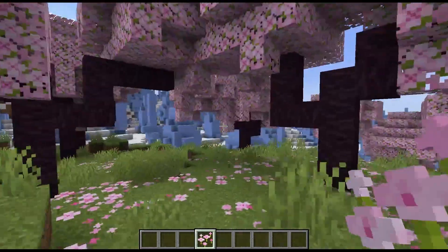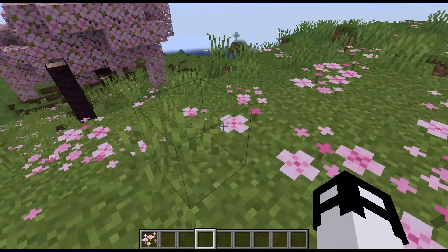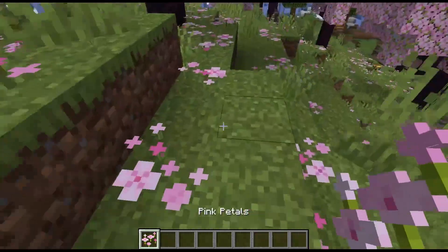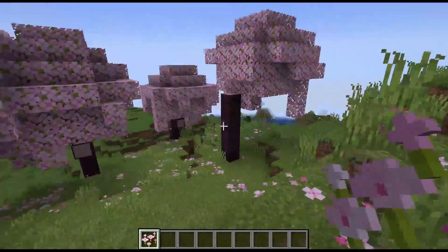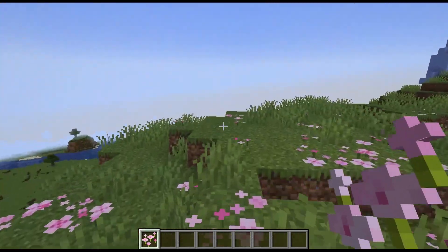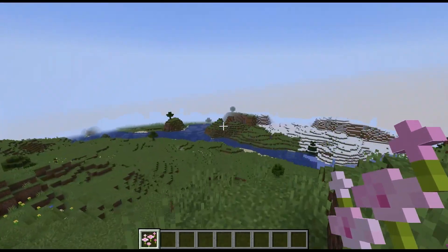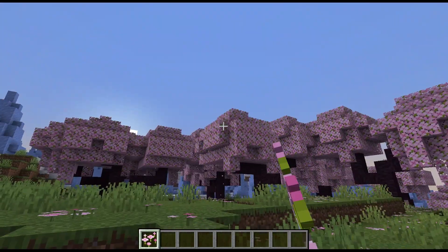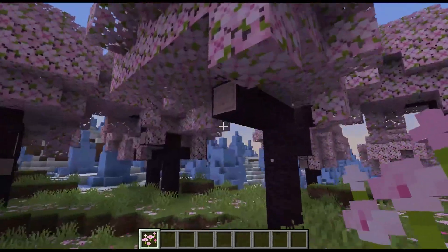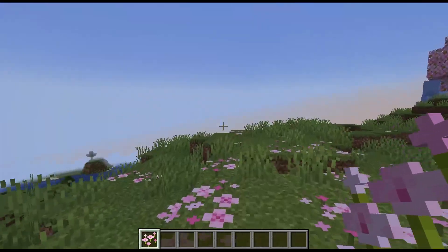And of course, with it comes new blocks. So what blocks do we have to play around with? We've got pink petals, just a wonderful decoration. I honestly wish they'd add more of these little floral changes to some of the other trees. I know there's tons of mods out there that do it and add so much colour and flora. But Mojang doesn't have to go overboard with it — just one little petal block like this, and this little particle effect, and every tree would just be so dynamic.